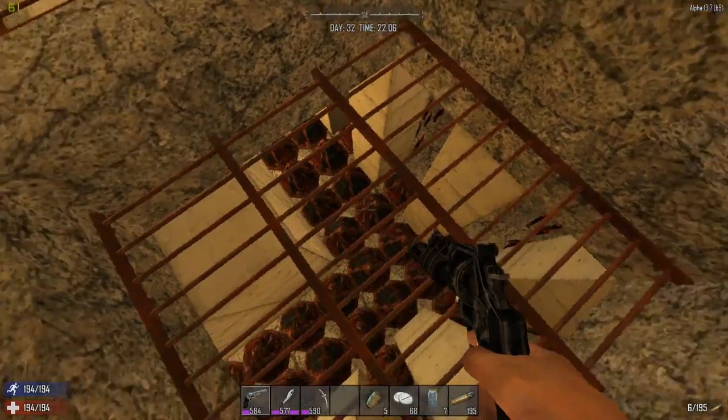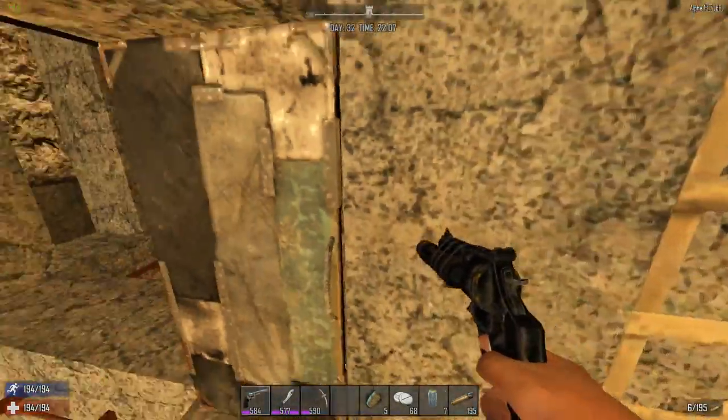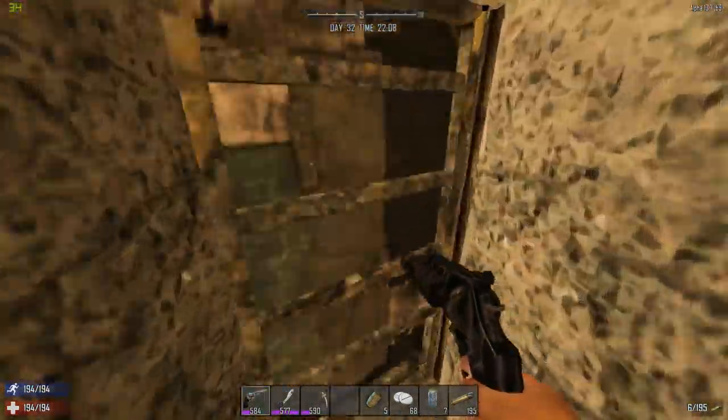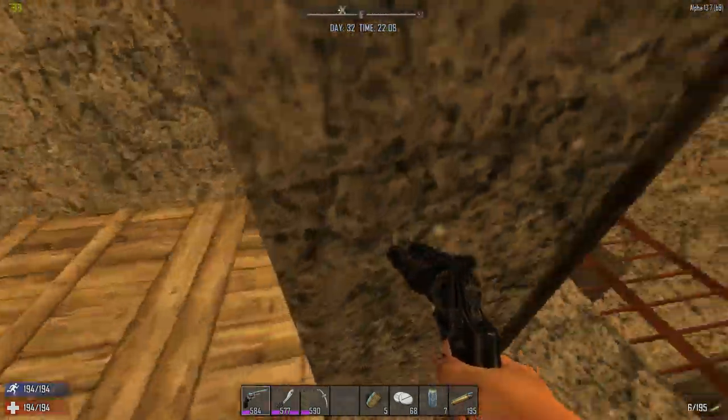I'll show you what it's like inside when you're walking around. You can see down through here and easily shoot. Nice easy access to all the floors through here. On the second floor you can easily see down through both levels to keep shooting if you ever had to fall back.